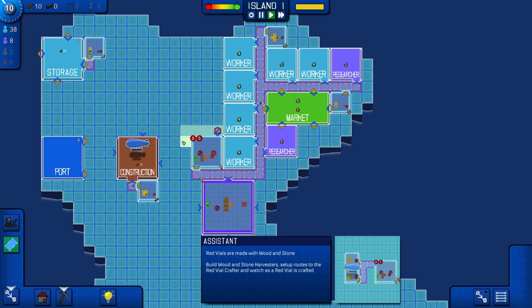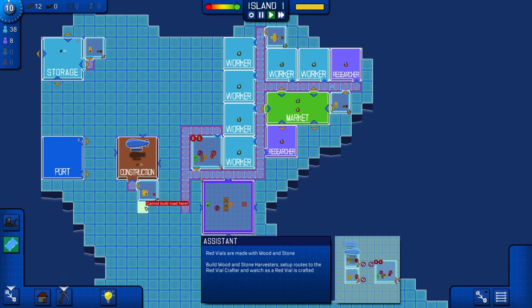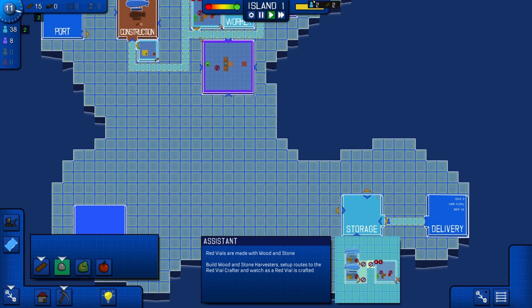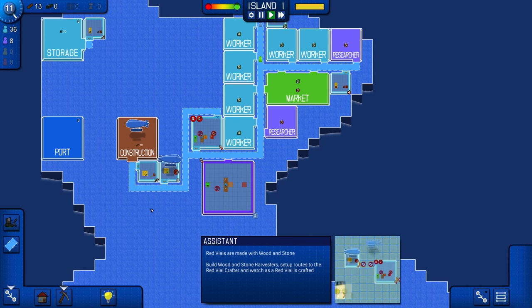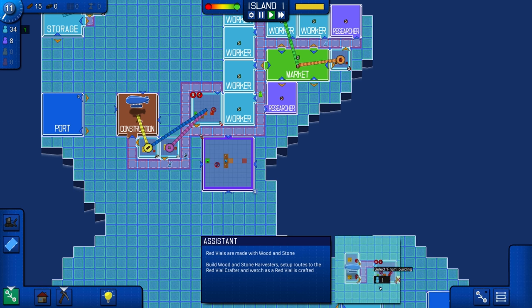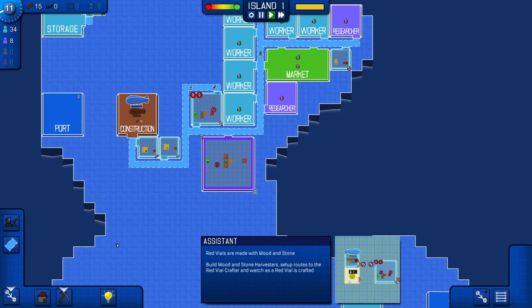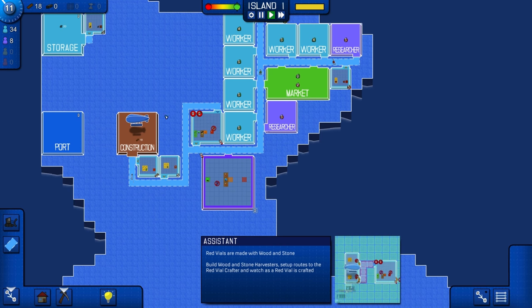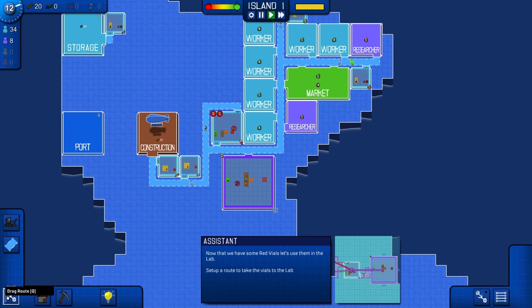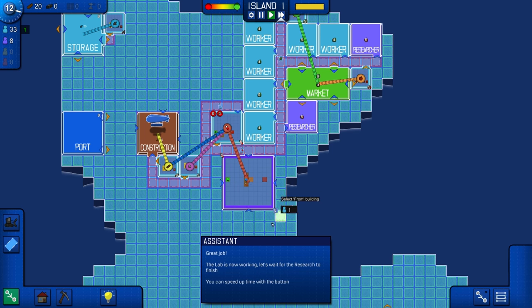Okay, so I want to get a road here, and then it looks like we need to connect it like that. Red vials — we need a stone harvester as well. Once again, it doesn't look like there's anywhere that's better than anywhere else. There we go. We'll just drag routes like this. I don't understand why we'd want to use the create route button when we can just do drag route — this one seems easier. Well, we've done that. Set up a route to take the vials to the lab. Go from here to here. Great job, now the lab's working.